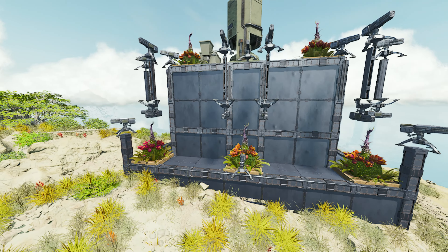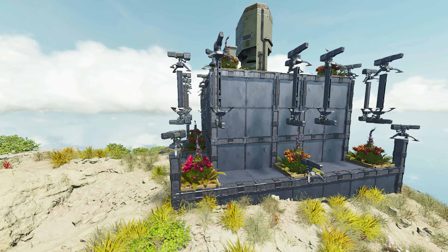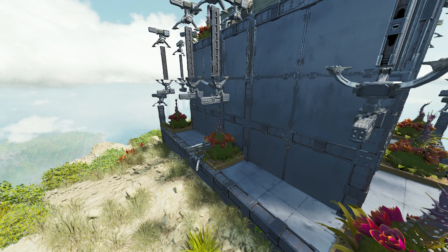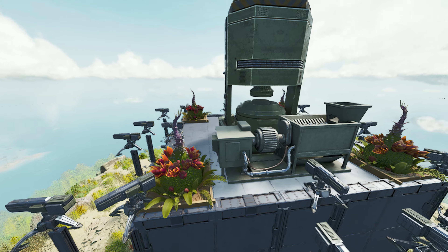As you can see, we have the entire base surrounded by X-Seeds on the bottom, along with 4 X-Seeds on top. Along with that, we have some double doors being used to hold up our turrets. We also have turrets that are upside down, just to help out with the defenses that are lower down.